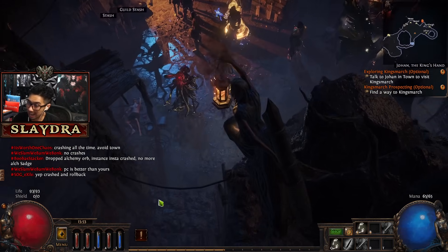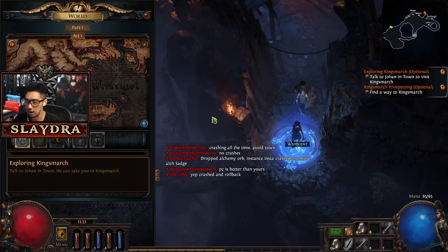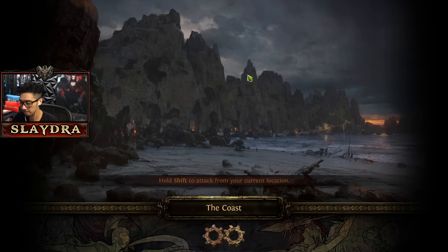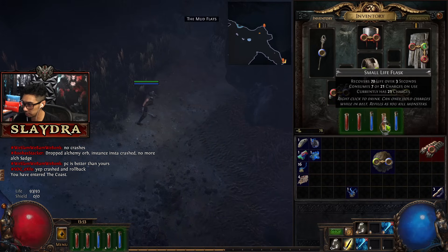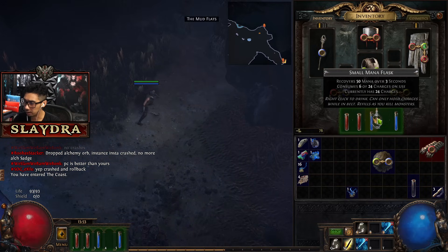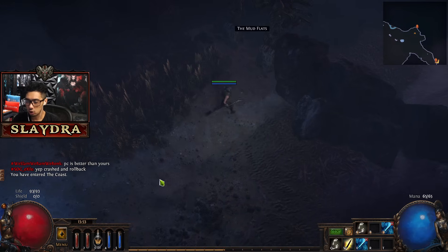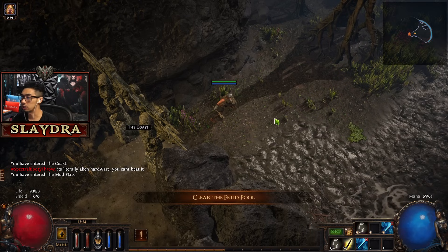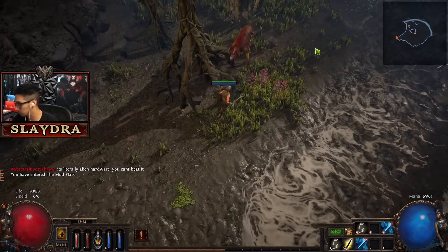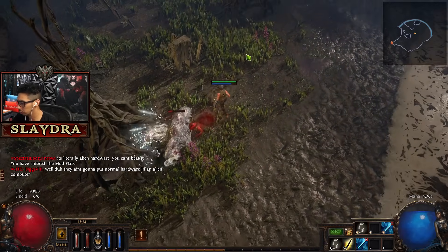We can go back to our waypoint. If you had opened a portal, that's fine too. This area branches off into two areas, and we have our quicksilver flask which I'm going to equip. I'm going to put it on slot three. What the quicksilver flask does is allow us to have a movement speed boost.